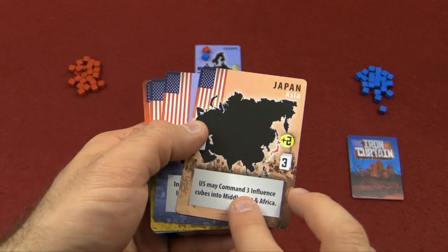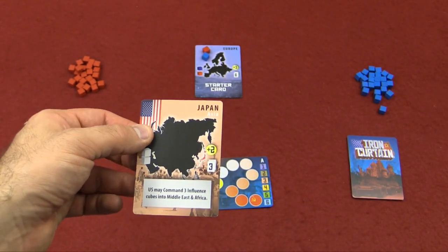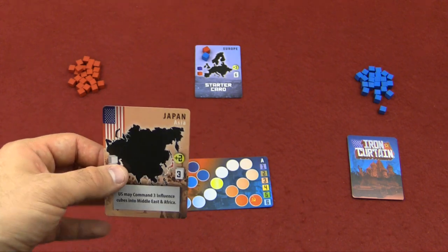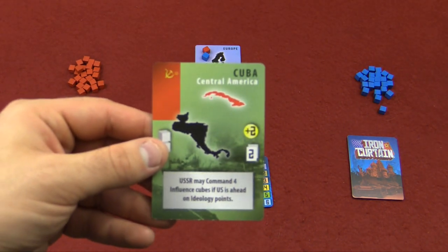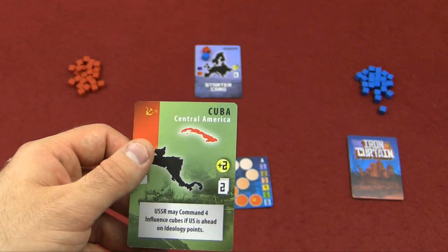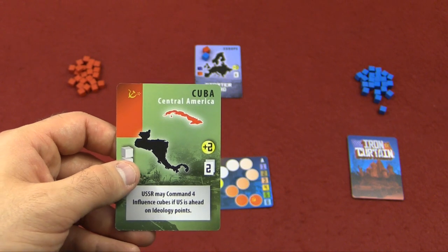Also note that at the bottom of the card there is an event. If you play a card down that has the flag of your country, you have the option to either do the event or gain the influence cubes to be spreading around — you can't do both. However, if you play a card that's for your opponent, they get to do the event and you still will get the cubes, but you don't get to choose. They have the option to do the event, but you'll still get the cubes.